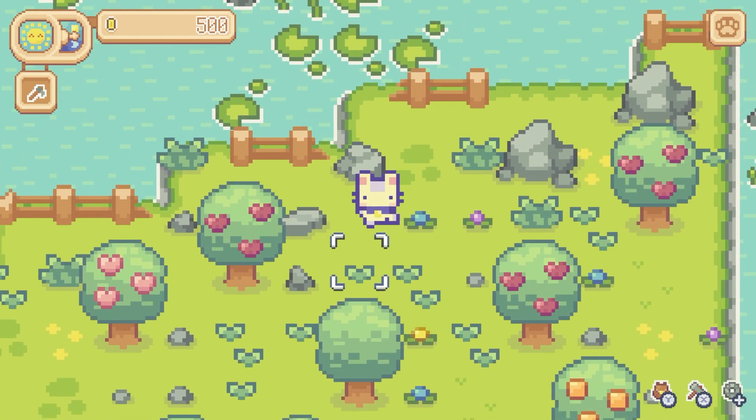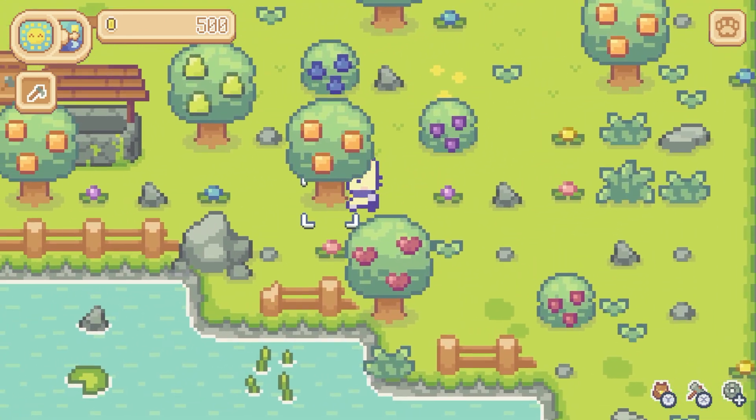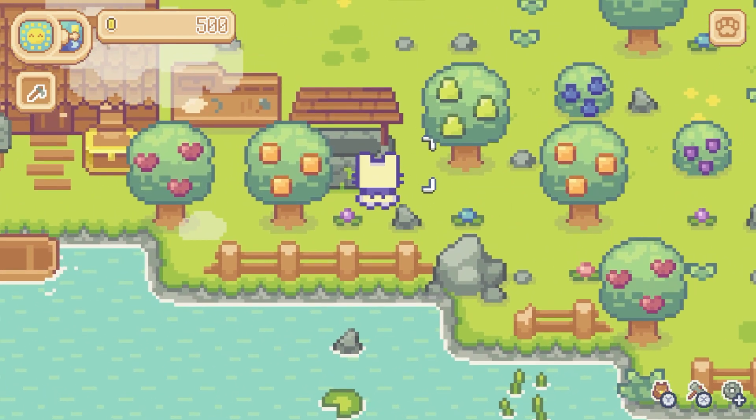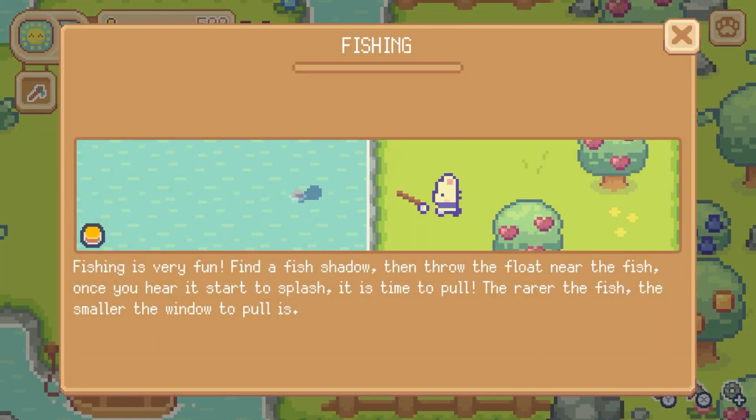For now it looks like we have a well here — I'm guessing that's where we get water. Is this a garden already? 'Fishing is very fun. Find a fish shadow, throw the float near the fish. Once you hear it start to splash, it's time to pull. The rarer the fish, the smaller the window to pull is.'